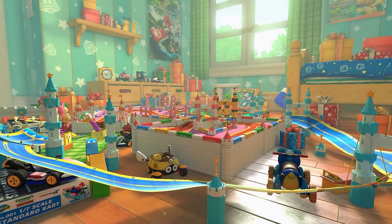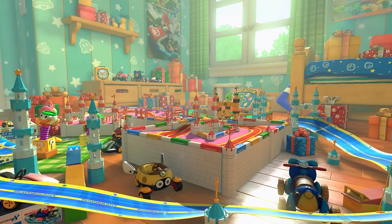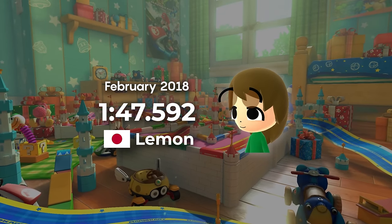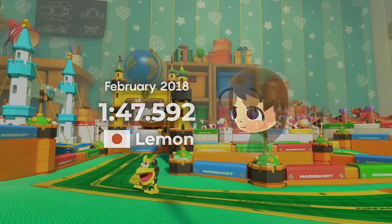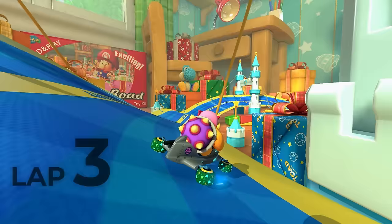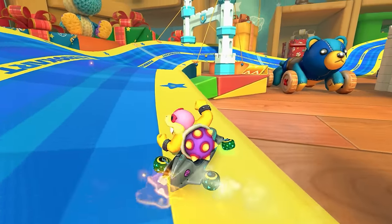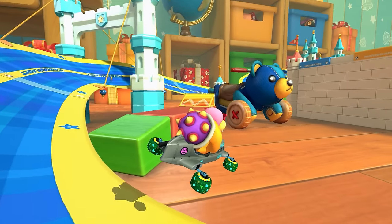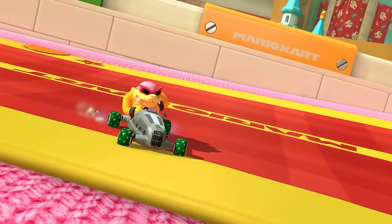Around half a year later, a new player would become the first to beat Super Effects on the track — Lemon. Lemon would get his first record on the track, being three tenths behind Super Effects entering the final lap, but he had found a simple new strategy. Before the first wave trick, he didn't hop to the left like Super Effects. By not hopping left, Lemon's drift would be sharper, and he didn't have to use the brakes during the trick boost, allowing him to keep a lot more speed than before.